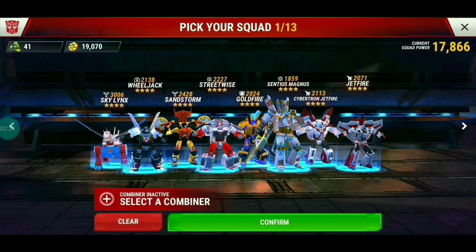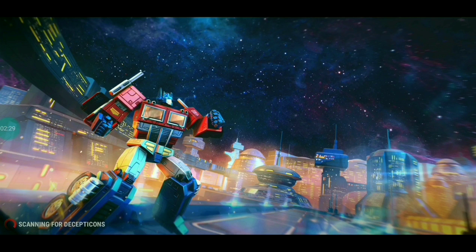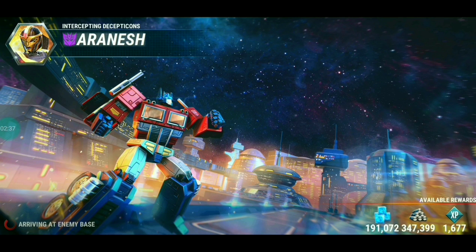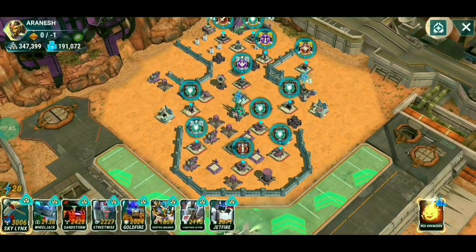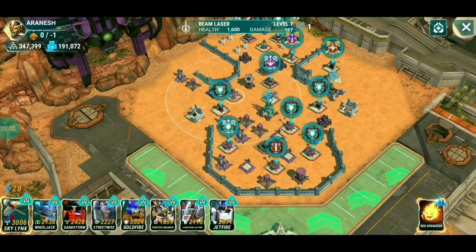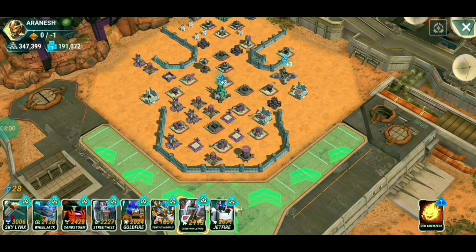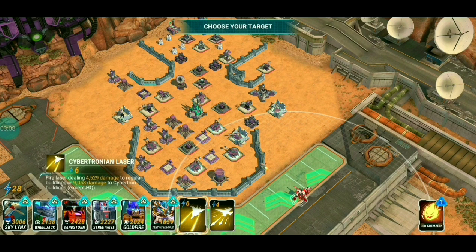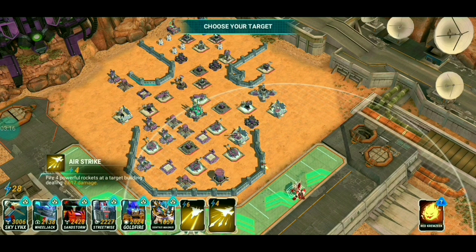Let's get into an attack now. We're going to try and use both Jetfires in a zone 12 attack. I'm going to highlight Jetfire as much as possible and try not to use the other bots so you guys can see the two jets in action. This is a zone 12 raid — okay, this base is loaded up. I'm going to bring both jets first to show you the range differences. Cybertron Jetfire costs 6 and regular Jetfire costs 4 — but look at the range difference: at least four squares of difference between the two.